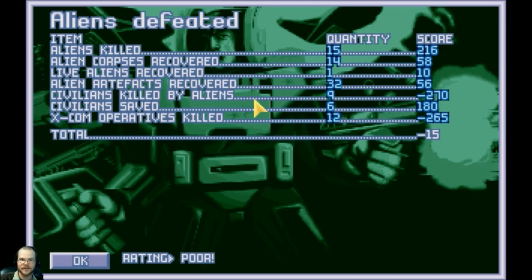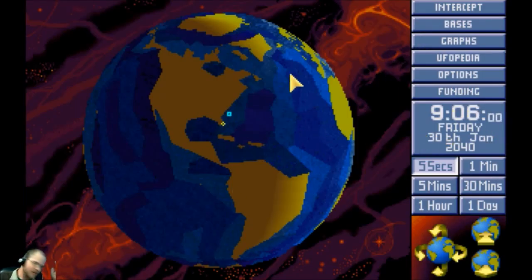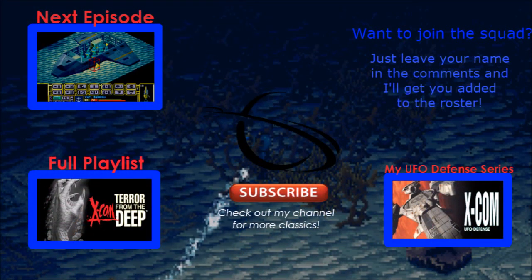Oh man, we saved six civilians — we saved more civilians than we did operatives. We got a lot of aliens though. Rating: Poor — you can say that again. Nobody got promoted. Well, this is the end of the episode — probably the longest ever episode. I'll put some fast forwards in there. Thank you for watching. If you died — yes, you did die — I apologize, I'll get your clone made. Alright, I'm out of here, I'll see you next time!